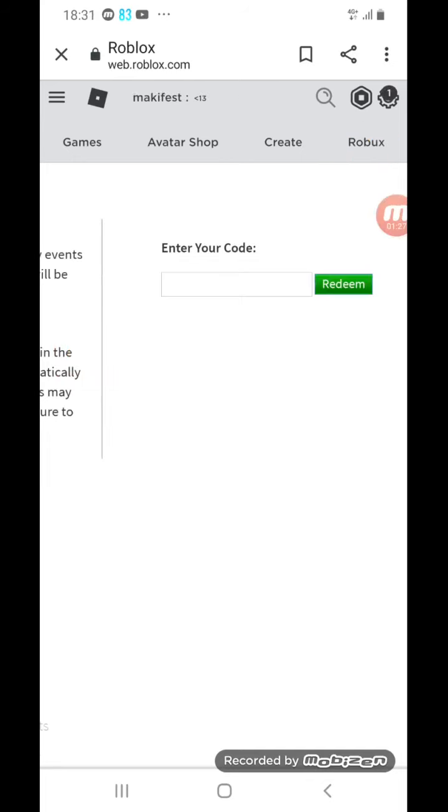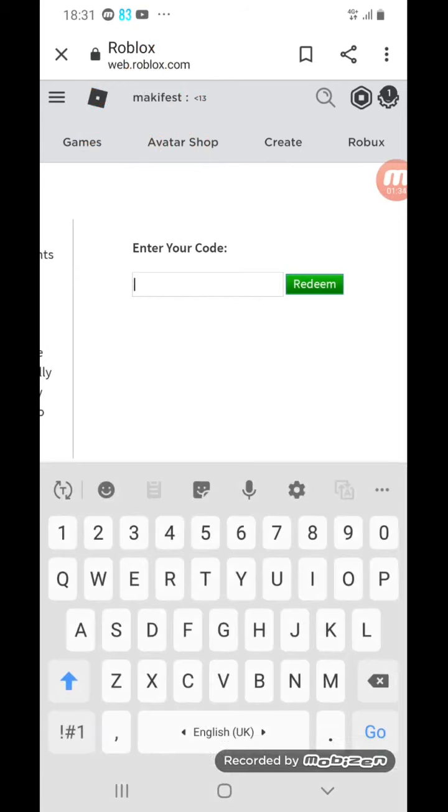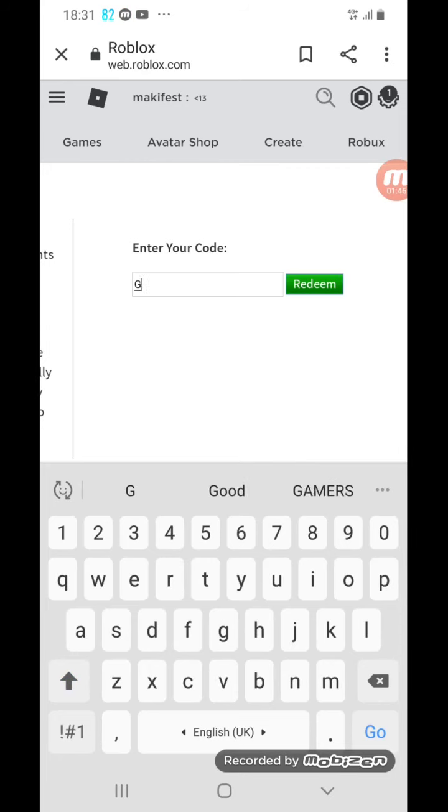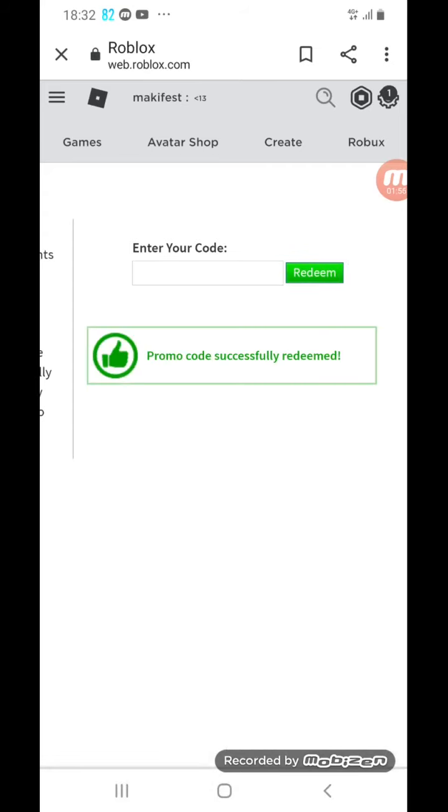So here we are — this is MackieFest, my alt account. It's newer than my main account. I'm going to show you right now. With caps lock on, type GROWINGTOGETHER14, and when you redeem it — it's pretty cool!